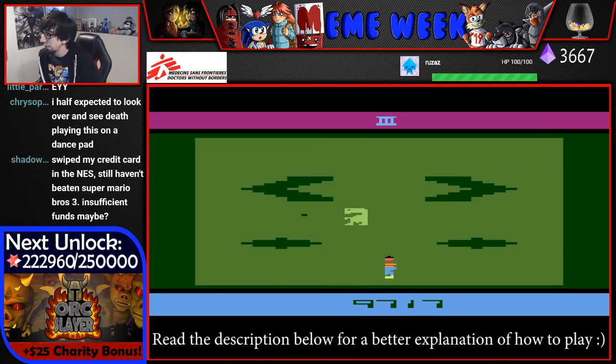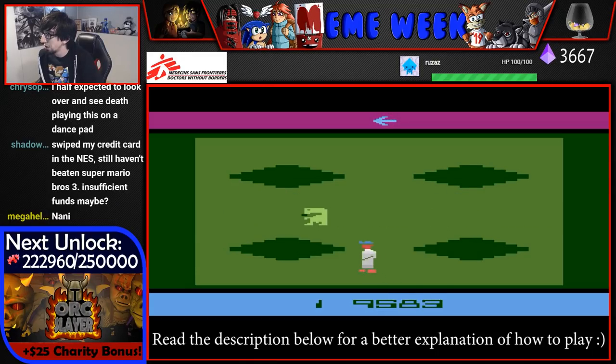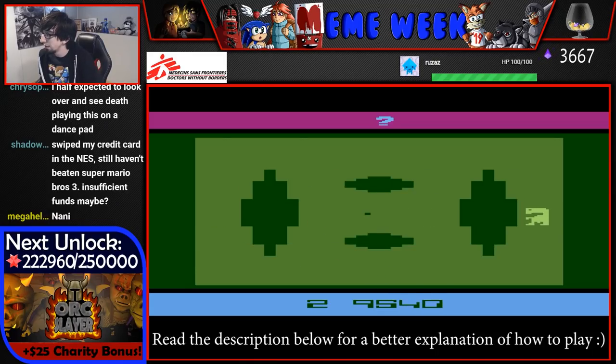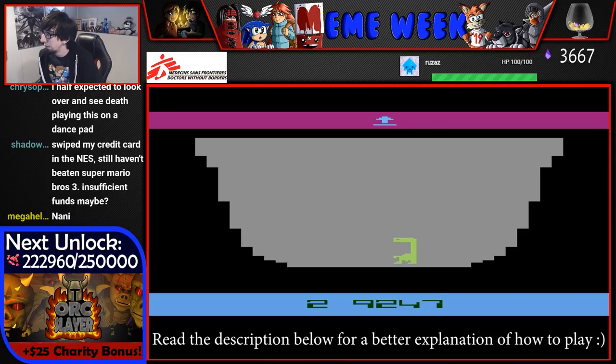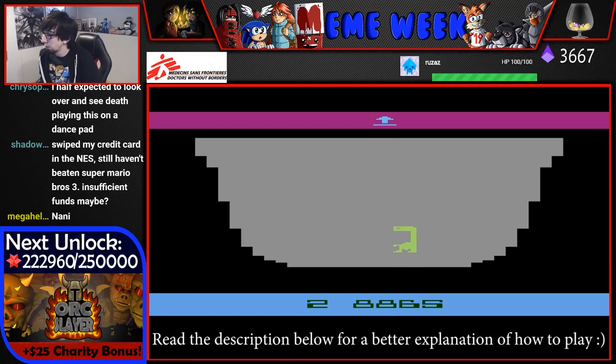Basically, on each screen there's one of these little dots. Those are supposed to be Reese's Pieces — you wouldn't know unless someone told you or you looked it up, but those are supposed to be Reese's Pieces. And there are a couple different things you can do with the Reese's Pieces.